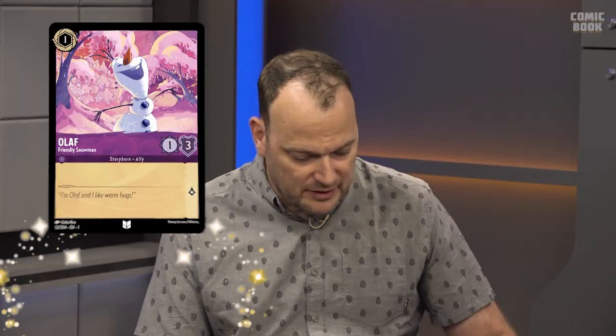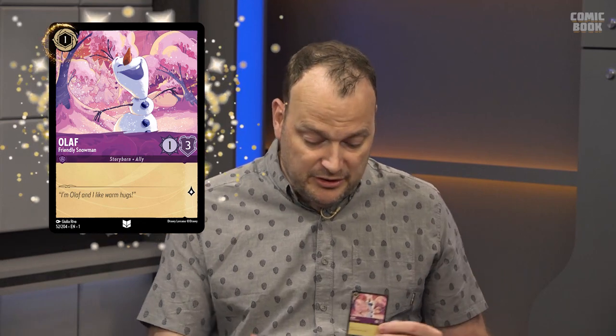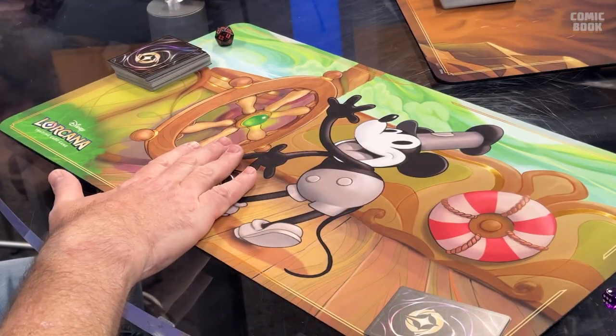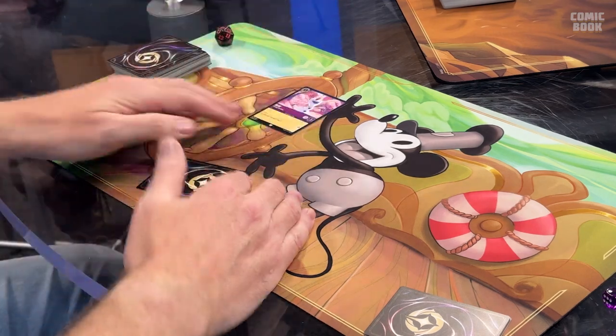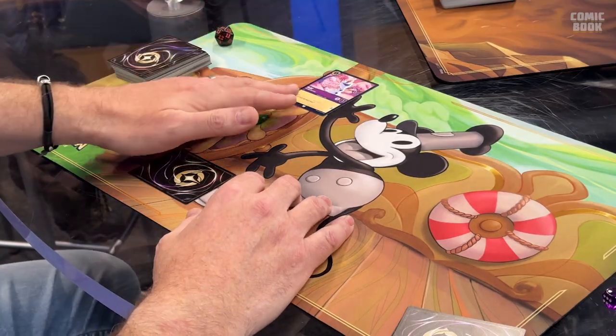Olaf here costs one ink. To pay, we call it exerting — you just turn the card sideways to show you've used it, then put that card out in front of you. Characters are the most important card type because they are the best way to gain lore, which is how you win the game. The key thing to know about characters is that the turn you play them they can't do anything at all — their ink has not dried. You have to wait for the ink to dry.